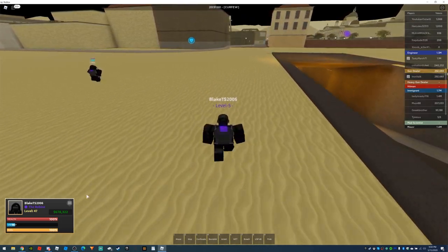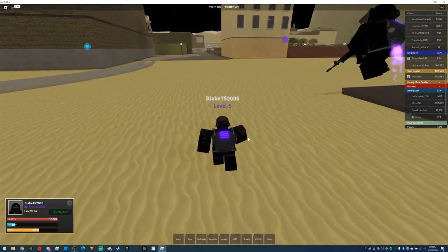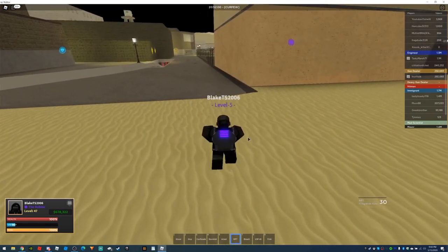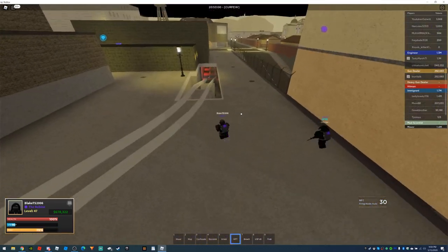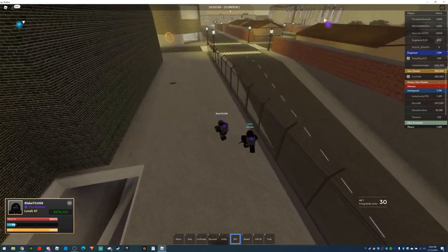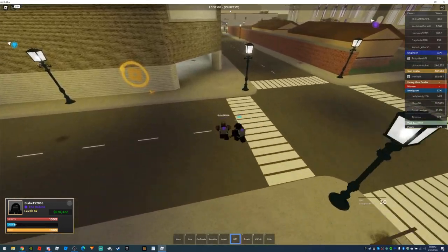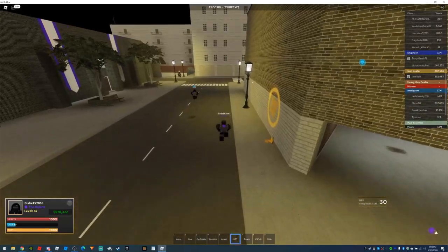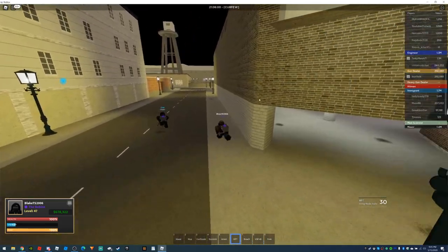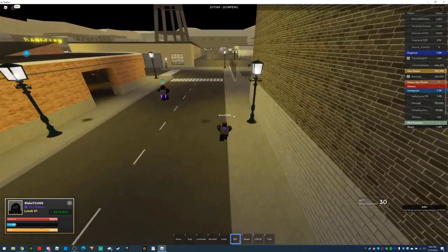This jetpack is Robux — it's like a thousand or something, expensive but worth it. These tracks are for the train — we'll show you that in a bit. Right now it says curfew at the top. Every civilian, anti-civilian, hitman, or gun dealer has to be inside. You want to patrol and make sure everybody's inside. If they're not, shoot warning shots — don't kill them — but shoot warning shots and tell them to get inside.